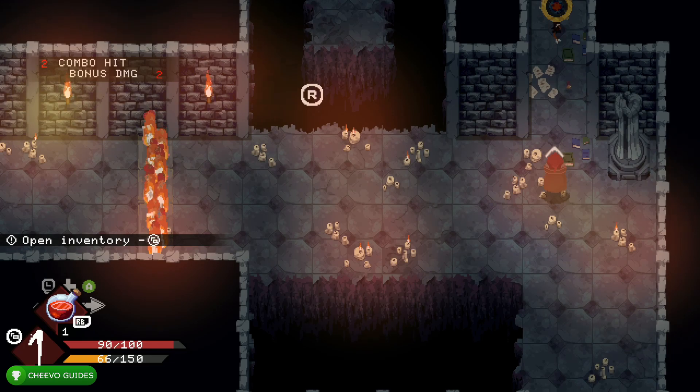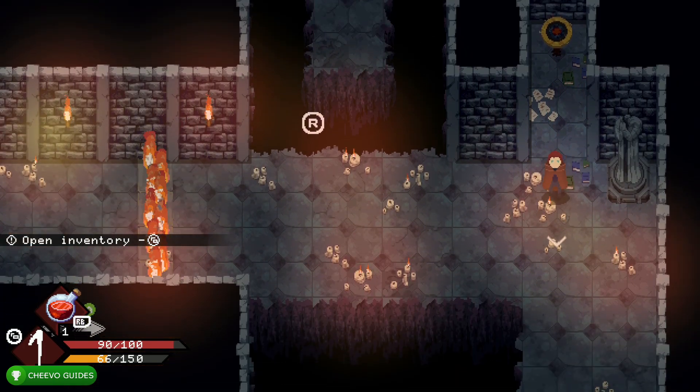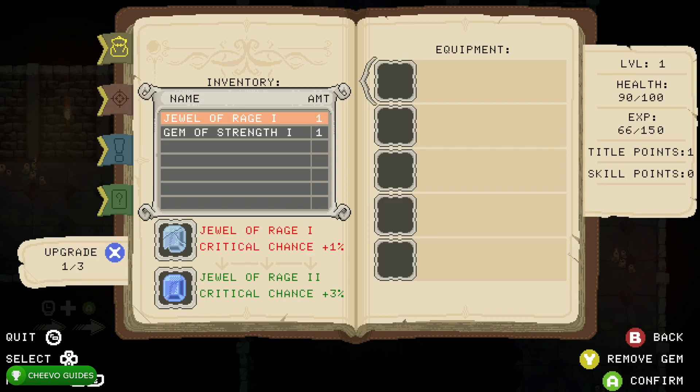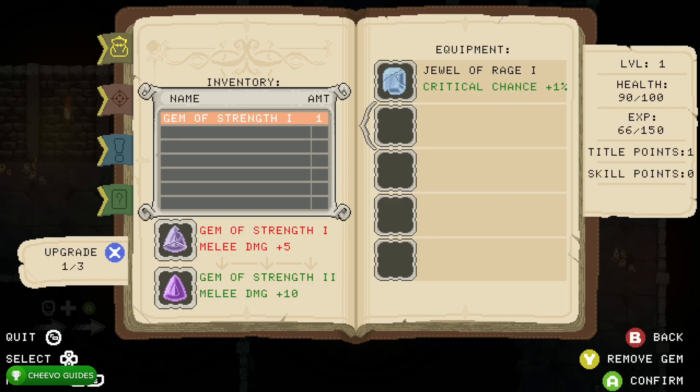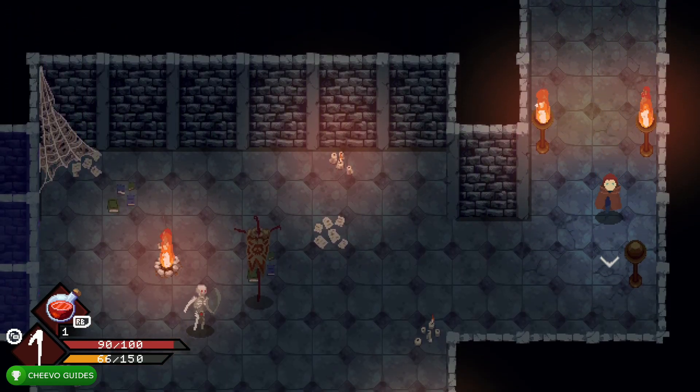After you shoot that enemy, go over here to the top right corner and shoot this target — that's going to give you another item. If you want to apply your items you can press select, open up your inventory, and equip each of the items that you've collected.